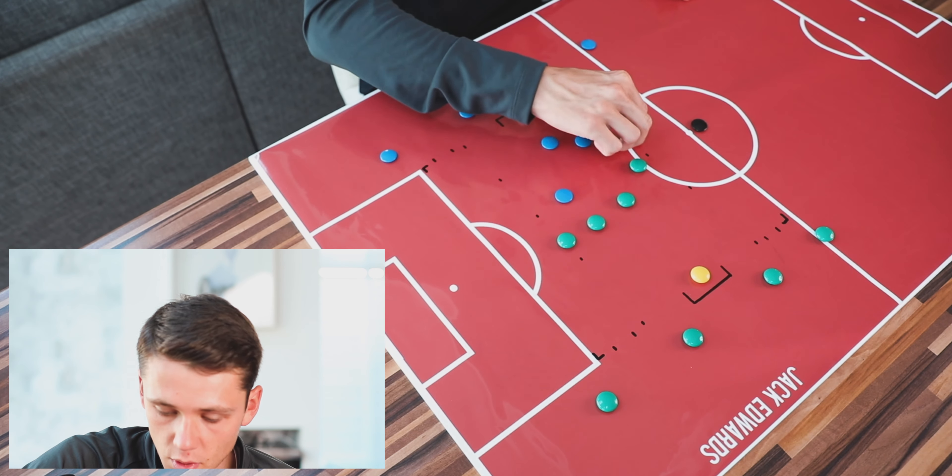In terms of equipment, we've got balls, bibs, cones, and poles if you have them, and obviously your goals. If you don't have goals, try and use poles — you can make them in different sizes, so small-sided goals and then larger goals, which is better to reenact a game situation.